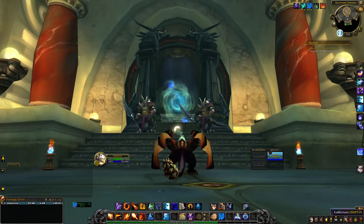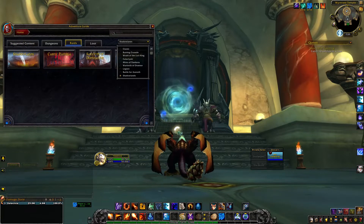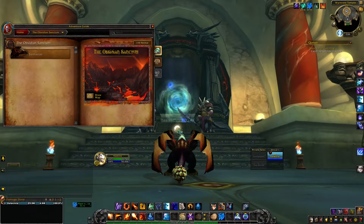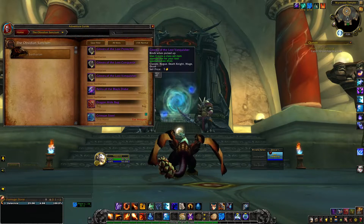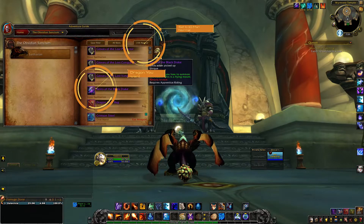What you need to do is make sure that you set this dungeon to 10-man normal. That is the key. The Obsidian Sanctum is the raid we are looking at. If you set it to 10-man normal, that is how this dragon will drop for you, so just keep that in mind.